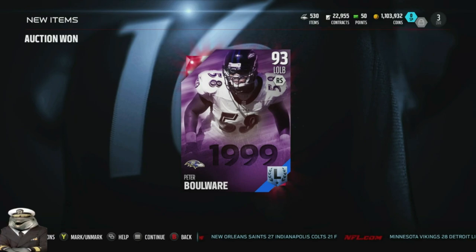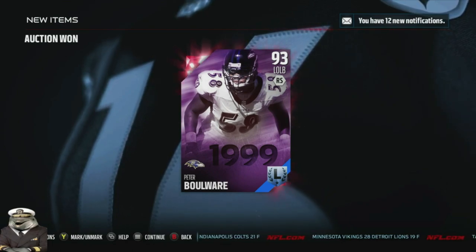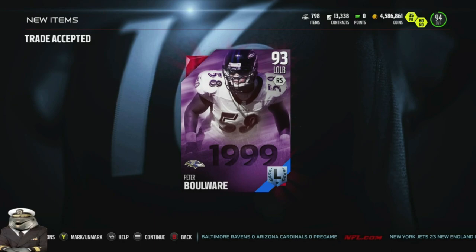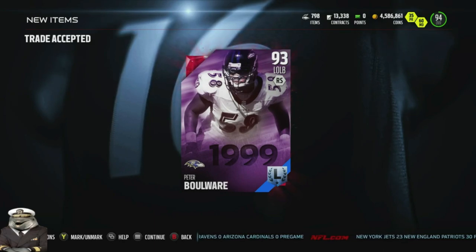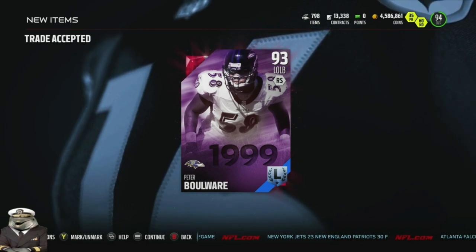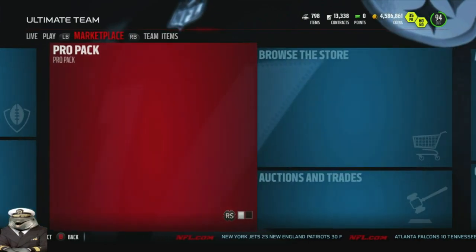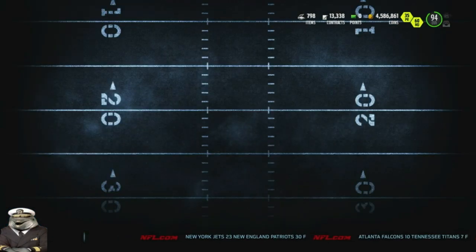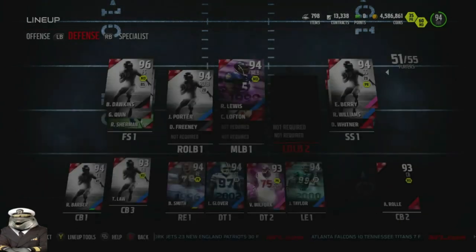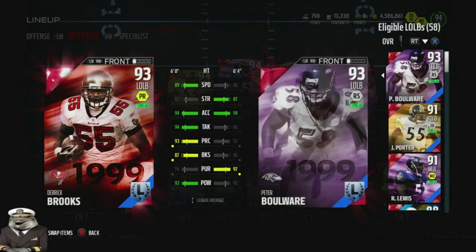We're going to trade him over — we'll do some editing so you can sit back and relax while we transfer the card behind the scenes. Welcome back — we went ahead and traded Peter Boulware from our farm account to our main account. We're going to add him to the starting lineup and get some gameplay to see exactly how he plays. I definitely feel like he's going to be more of a run stuffer than a coverage guy, though his coverage is close to 80 on both. We're actually going to do a quick comparison — we'll start Boulware, giving us a Ravens middle linebacker and left outside linebacker combo.